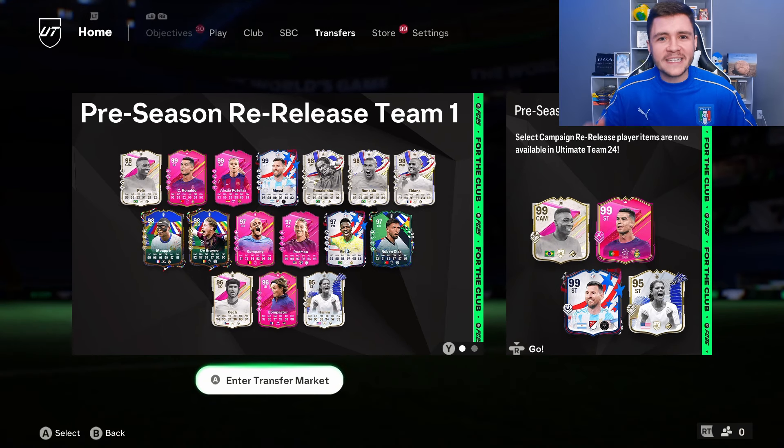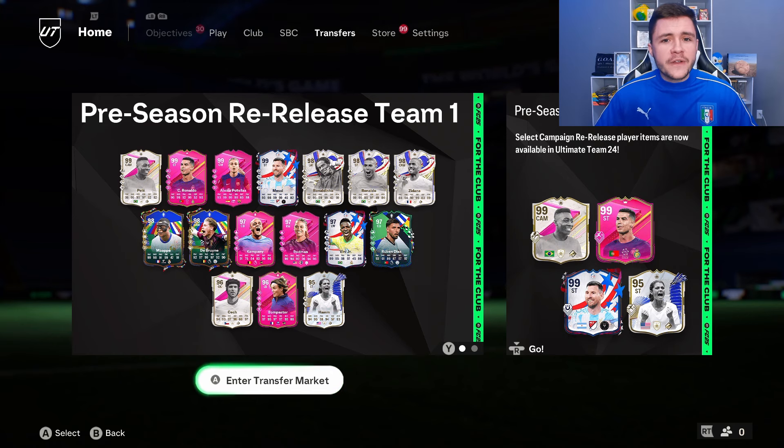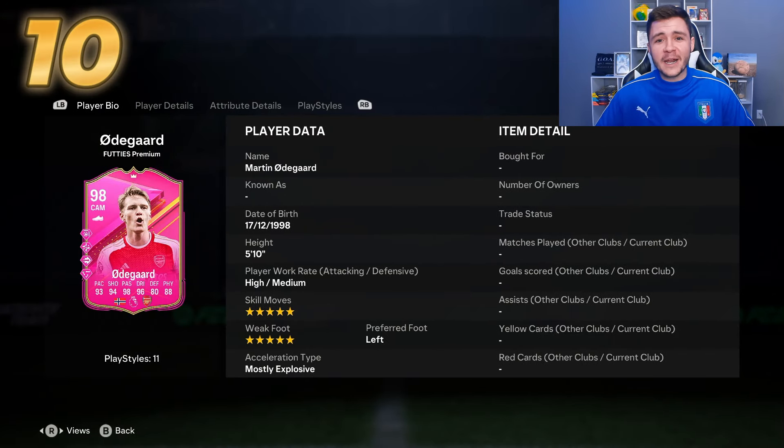Without further ado, let's jump straight into it. When it comes to a really meta center attacking mid, I prefer smaller, more intricate type of players. It's really important for the card to be very good technically — we need to create a lot of chances and bag a few goals. Key play style pluses I look for: technical, finesse shot, rapid, and passing play style pluses. Five-star skill moves and five-star weak foot are also really important.